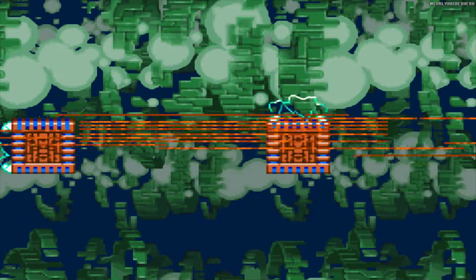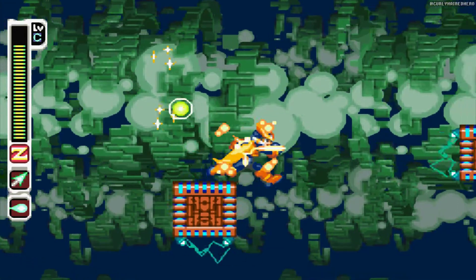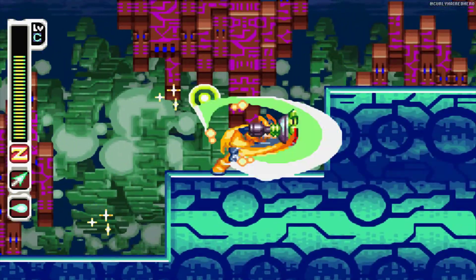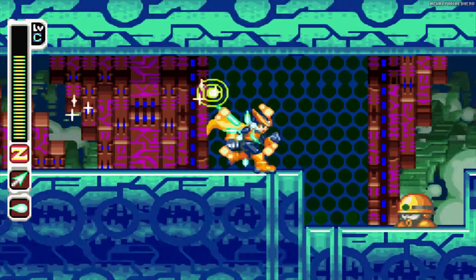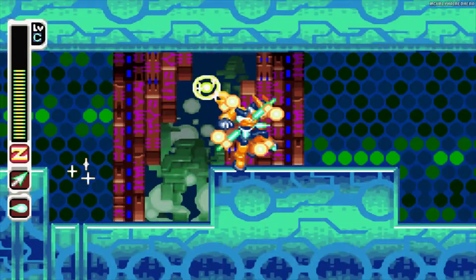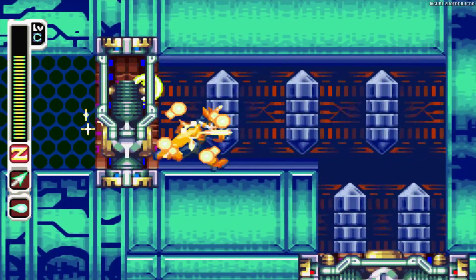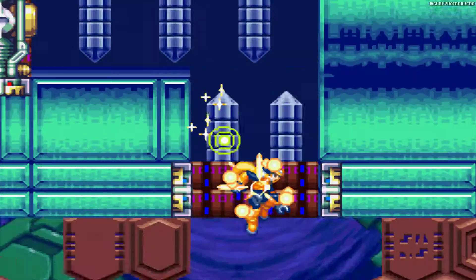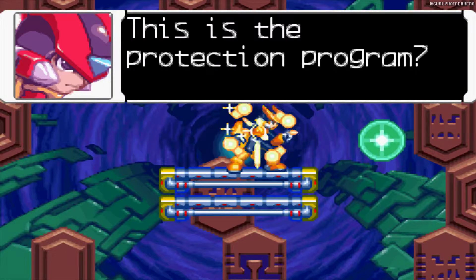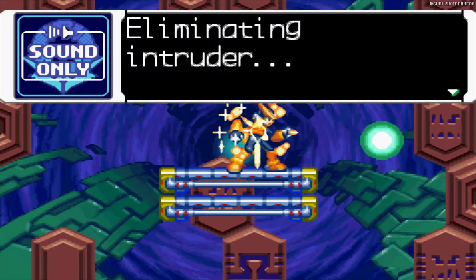Goddammit. There we go. I swear, I died like five times. Every single time I would jump through it I'd be like 'oh, the double jump is so great, it makes this game so much easier,' and then every single time I would say that I would get hit, fall down, and die. Literally every single time. Is this the protection program? Beep beep. Circuit intrusion detected. Protection activated. Eliminating intruder.